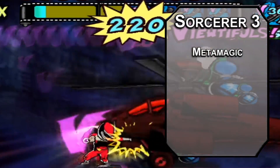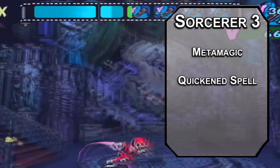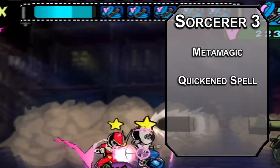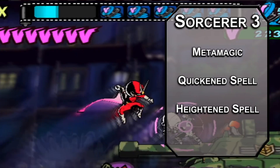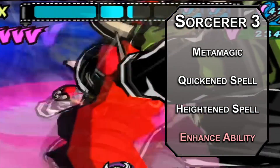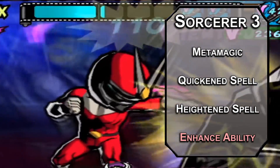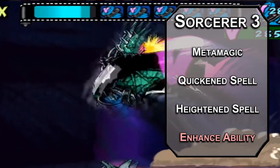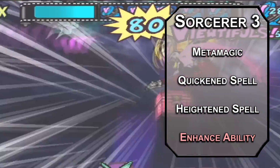Third level Sorcerers get Metamagic, letting you spend sorcery points to make your spells a little more flashy. Quickened Spell lets you cast a spell that normally takes an action as a bonus action instead, helping you get some of your buffs going or just throw out an extra bomb. Heightened Spell gives a creature disadvantage on saving throws against a spell you cast — very important for something we're gonna get later, but for now you could use it for Create Bonfire. For second level spells, Enhanced Ability lets you really transform with a transformation, giving your creature advantage on skill checks of a certain type. Dexterity makes it so they don't take falling damage from heights of 20 feet or less, and Constitution gives them an extra 2d6 temporary HP. Use some fancy editing to make yourself look better.